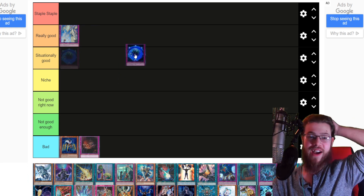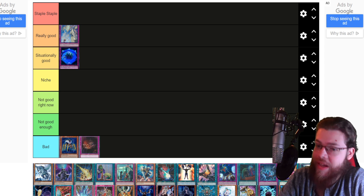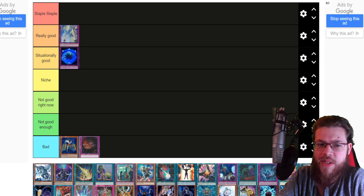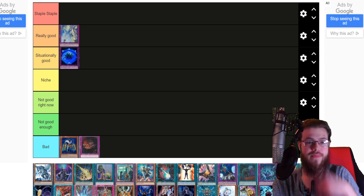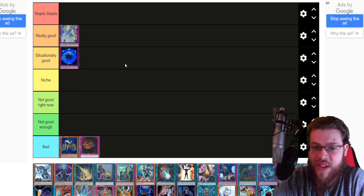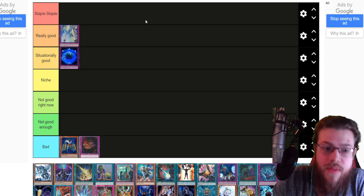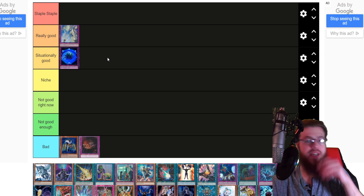Summon Limit — that card's really good, but I'd say situationally good. It's a strong card but in this game there are just better floodgates. And you don't have the big upside of being able to side it in going first — you have to play it in best-of-one, which means half the time you're going second and the card's going to be bad. They already have the board, so it's asking a lot. Situationally good — if you set it going first you're in a very good spot.